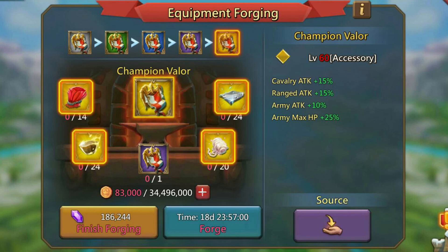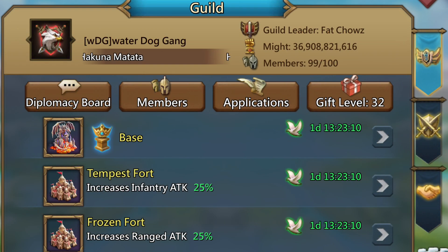Then we've got the Champion Valer with 15% cavalry attack, 15% ranged attack, 10% army attack, and 25% army max HP. So those were all the relics you can get in this champion set.